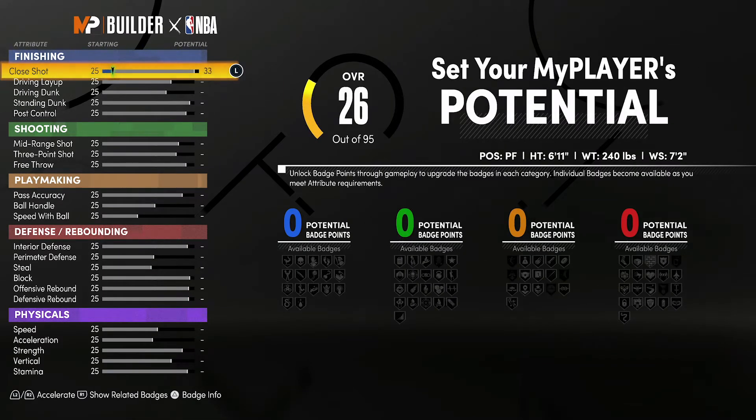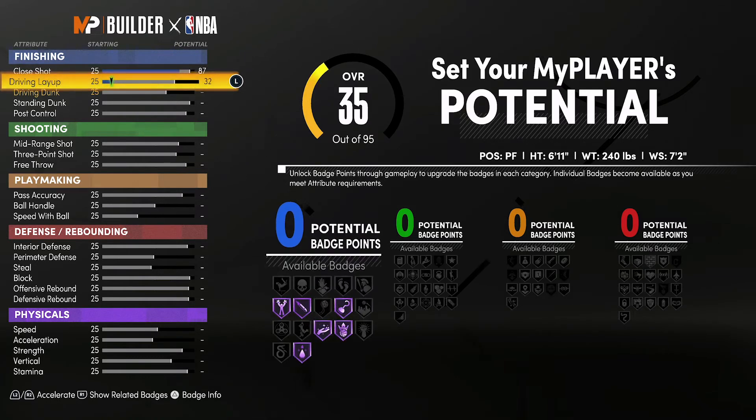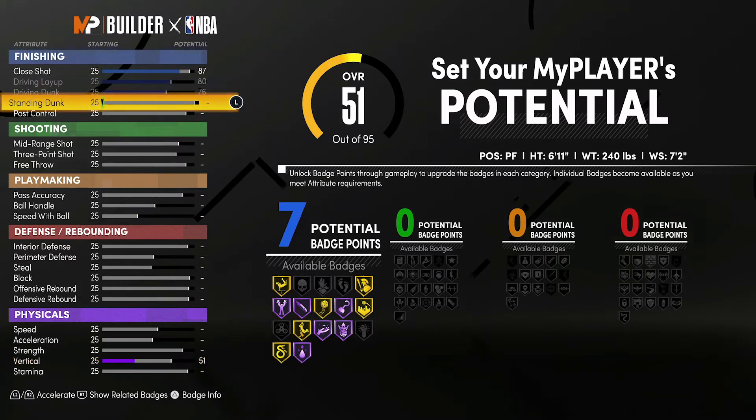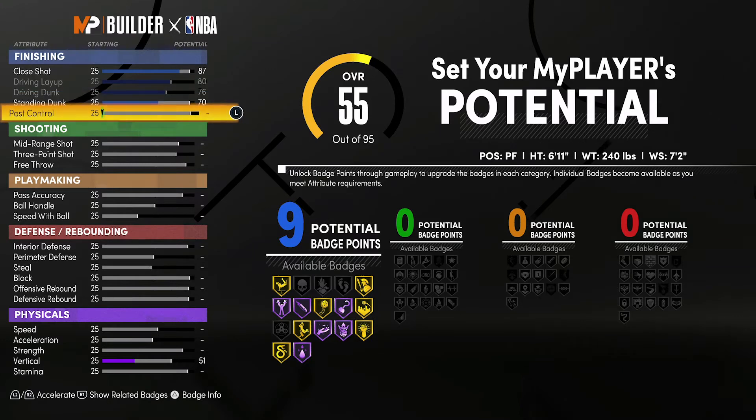For the attributes, you're going to bring your close shot up to an 87, your driving layup up to an 80 and max it out, your driving dunk up to a 76 and max it out, your standing dunk up to a 70, and your post control up to an 86. That's going to give you 15 finishing badges.